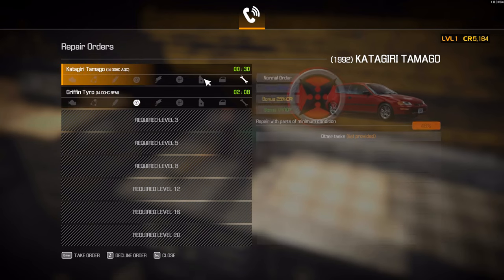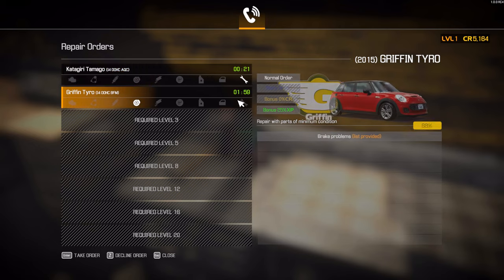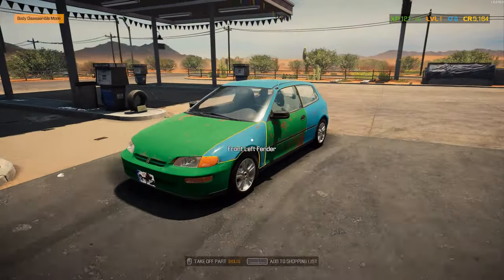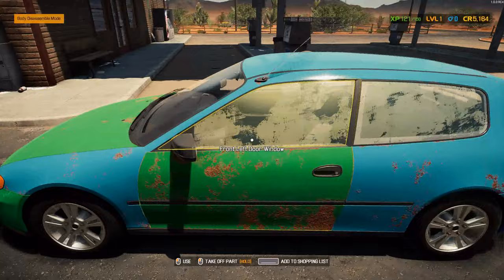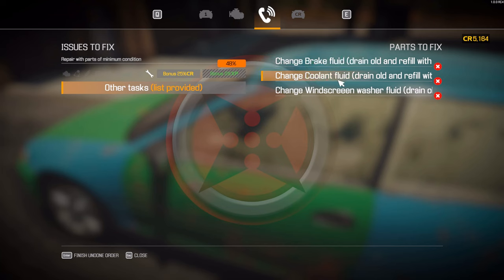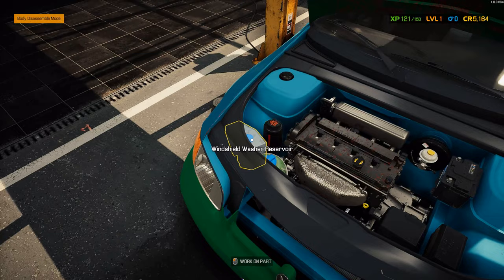We've got a Honda Civic-type thing and a Mini. Let's just get this Katagiri Tamago and Griffin Tyro — story order bonus 25. This is a story order, let's get this. Wow, it's an interesting color scheme. Needless to say, this car has been crashed quite a few times. Car status — they want brake fluids, coolant, and windscreen.